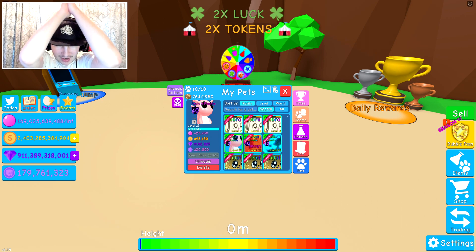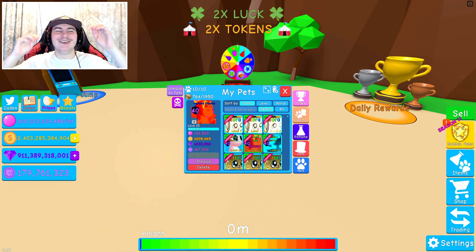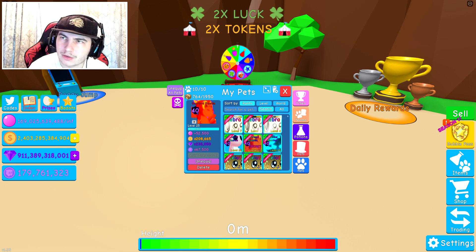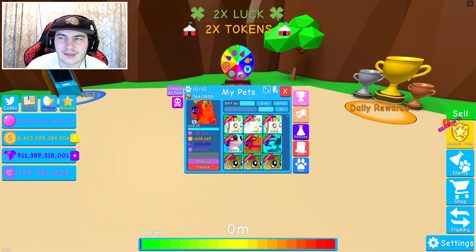And now for the secret pets — I have not had a secret pet before, so I haven't really looked up all the stats. I thought I knew they were good; I didn't think they'd be this good. Oh my gosh, it's 52,000 — 52,500. By the way, I think the odds to get these — I'm going to check the simulator wiki. I think it's like 1 in 8,000,000, or 1 in 4,000,000 if you have the game pass. And since there's also a 2x luck, I think it's like 1 in 2,000,000.